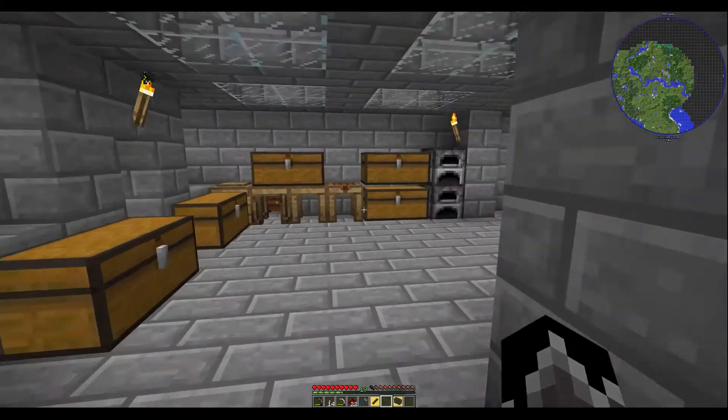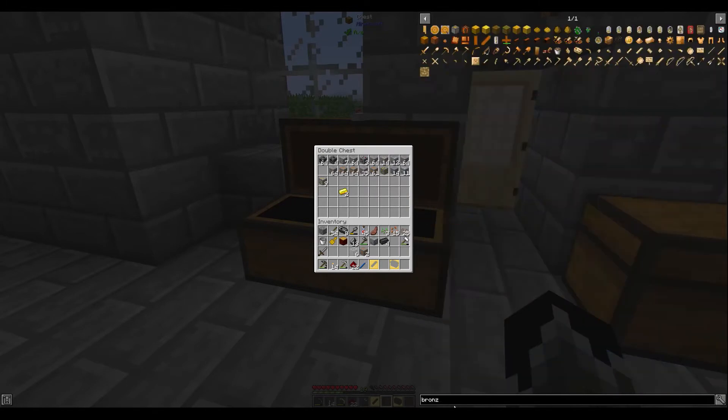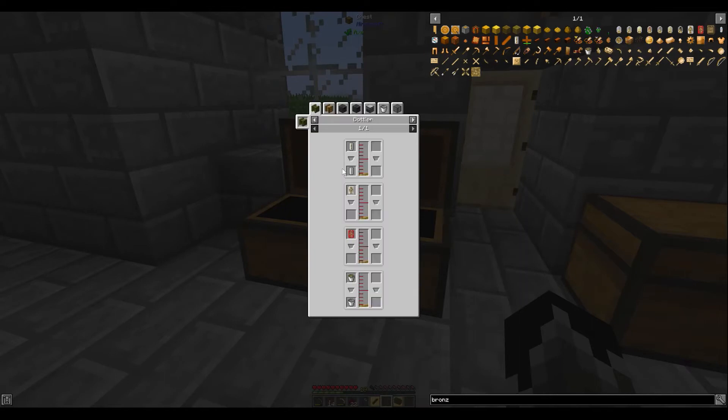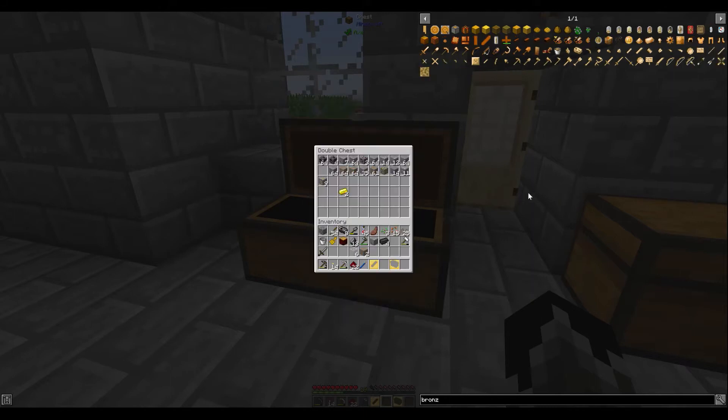We're going to do two copper which will make four ingots worth, and then we're going to do iron. I'm going to do bronze for the pickaxe head. Molten bronze is one tin to three copper, which makes four millibuckets — enough for one. I want to do both my sword and my pickaxe out of bronze, so we're going to need two tin and six copper. That's one tin — because that makes two — and three copper: one, two, three. There we go.